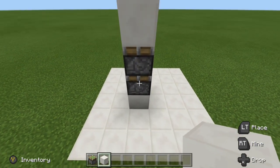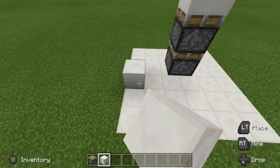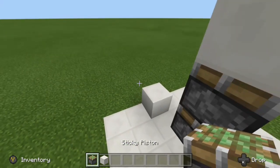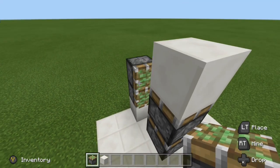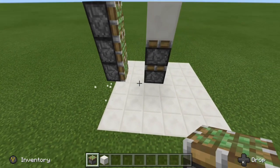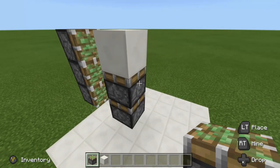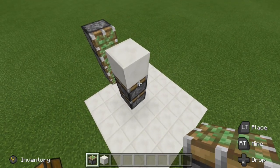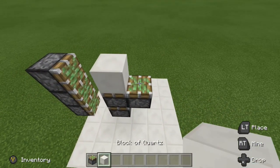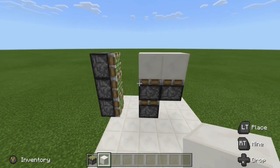Knock out that bottom block, come two blocks over, place down another temporary block right there, get your sticky pistons, and place three sticky pistons facing in this direction — it should look like that. Knock that bottom block out, and for our last sticky piston come off to the right side of this top one and place one more sticky piston facing up, then one more temporary block on its face. That is our sticky pistons all set up.